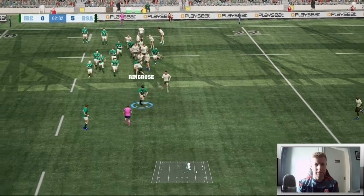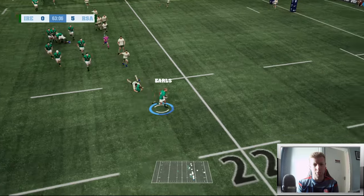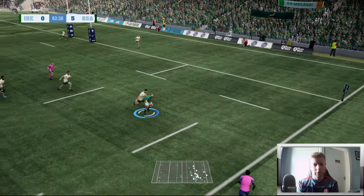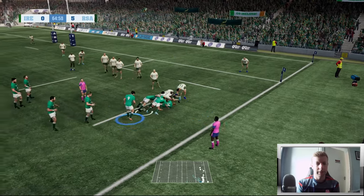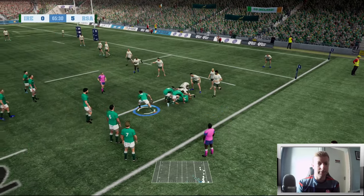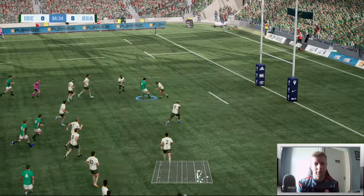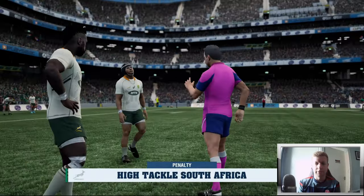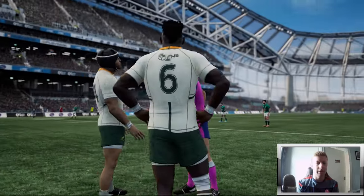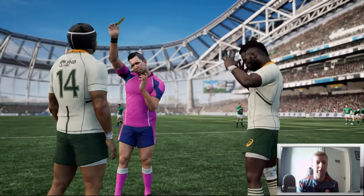You're just flinging the ball around — Ring Rose, let's see if we can get one more. Henshaw, one more — Earls, what are you doing, my boy? Big long pass out wide — Sexton, Stockdale — high tackle! Certainly is. And is it going to be a yellow? Get in the sin bin, Cheslin Kolbe.